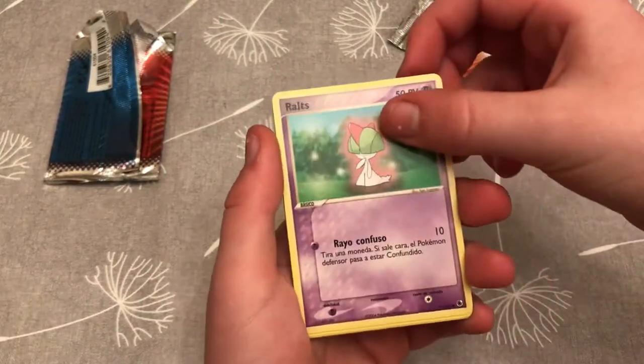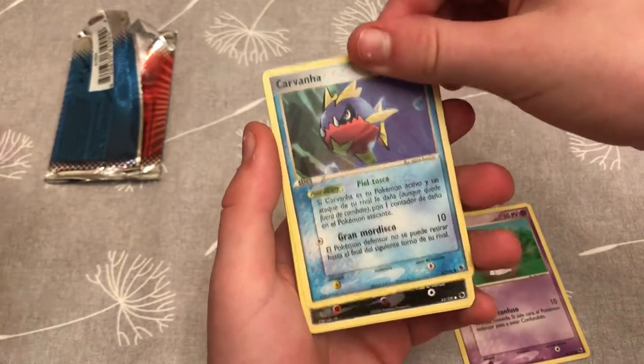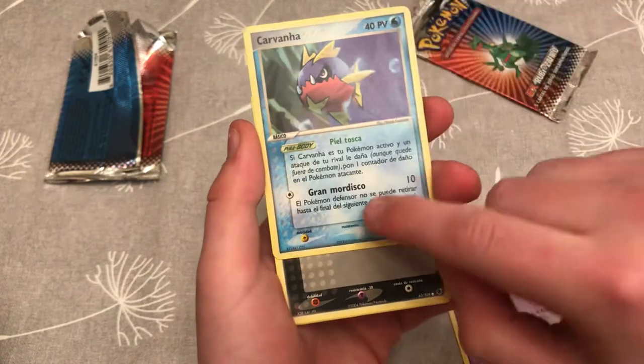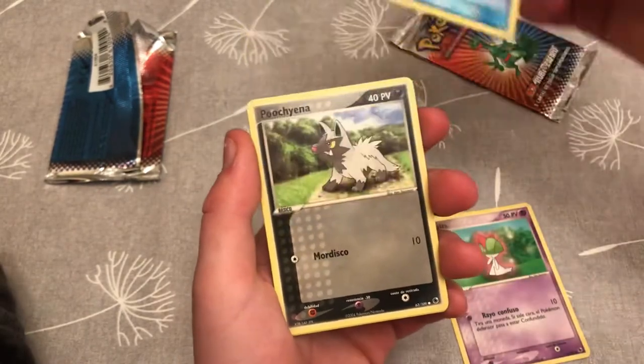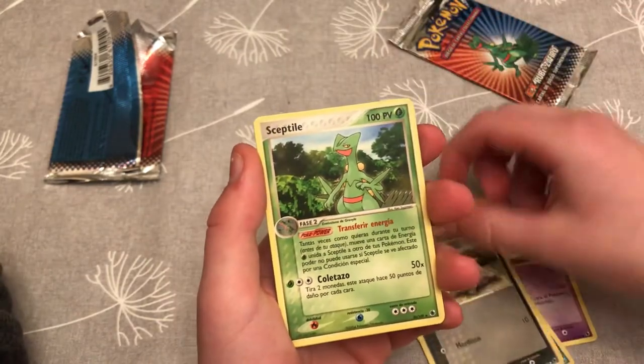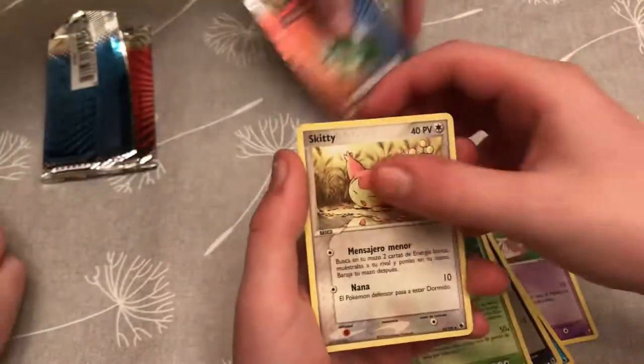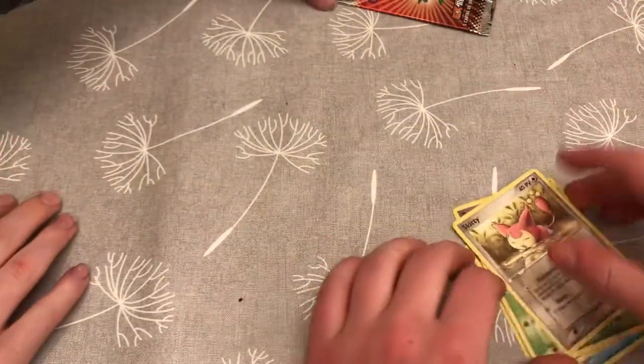First we have Ralts — doing the waltz. Carvanha. These are in Spanish, they're written in Spanish. Poochyena. That's the one that's on the front — it's Sceptile. And a Skitty. That is not as good as I was hoping.